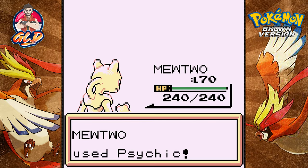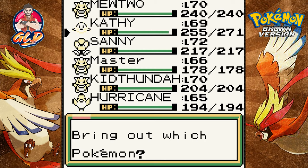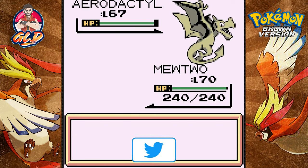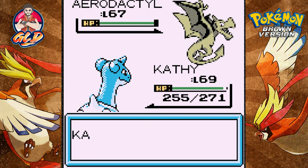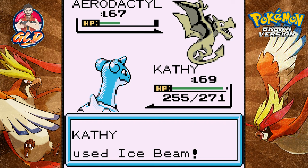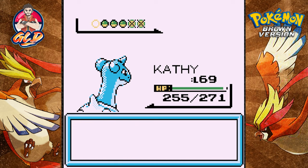Kingdra's been in my nightmares for a long time. Mewtwo wins. Drake's coming out with an Aerodactyl — definitely going to be faster than us. Let's use Kathy with ice beam. We're confused, but come on — ice beam, finish it! Aerodactyl is no more.